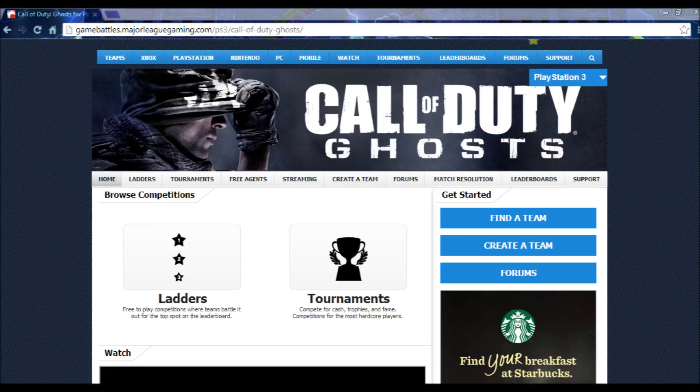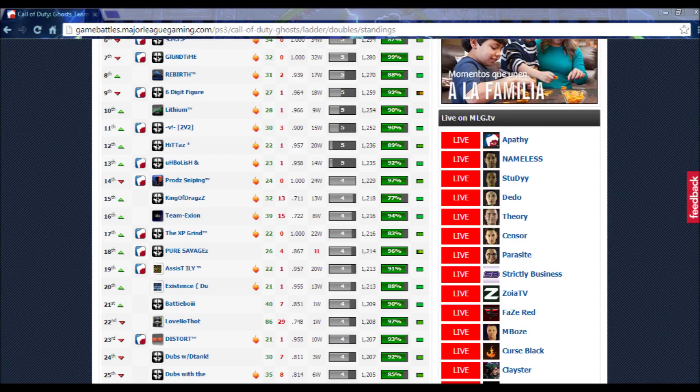Here we have the Call of Duty Ghosts ladders. You see right there it shows ladders, which is pretty much just a ranking of a bunch of teams against each other. There are also tournaments where you can all get in one tournament and play for a cash prize towards the end. There's a variety of different ladders you can play: team ladder, doubles which is two-on-two, and then there's one-versus-ones. Team ladder is 8v8s I believe, all the way down to 3v3s. This here is the doubles ladder which is just 2v2s.